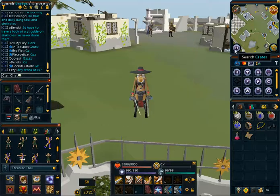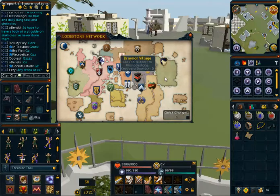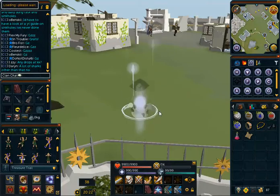So what we're going to do is teleport via Lodestone to Draynor. Or you can use your glory to teleport right there. I do have a glory, actually, but we'll just do Lodestone, that's fine.